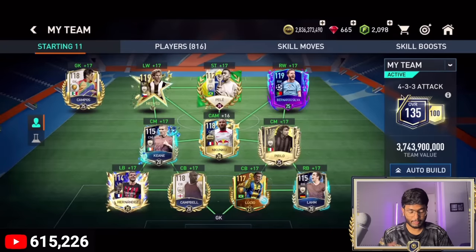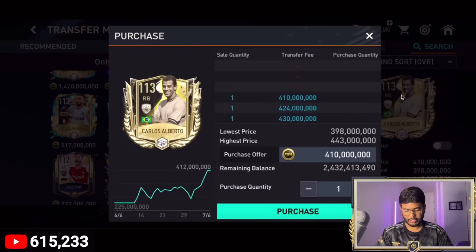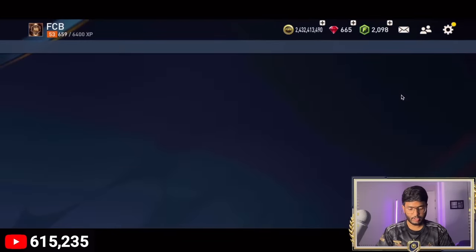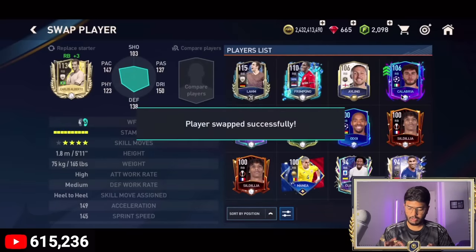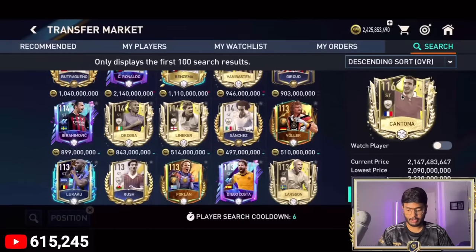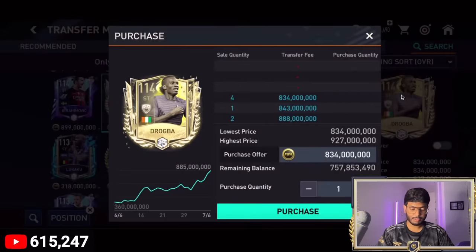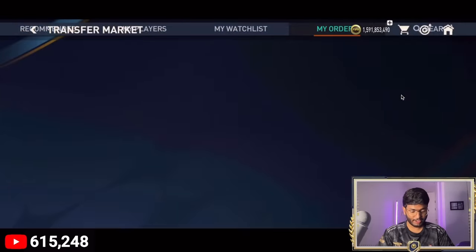I've decided to go with Carlos Alberto in the right back position — 410 million coins for him. Carlos Alberto is placed in the right back position and the team is shaping up very well. Upgrading his skill boost level to plus 17 or 18. Also decided to get Rogba as striker — one of my favorite strikers. 114-rated Rogba comes into the team, which should take us to 136.